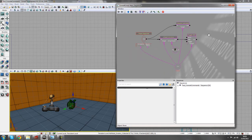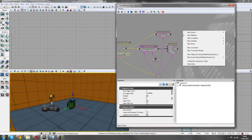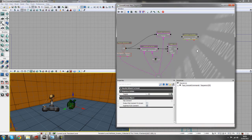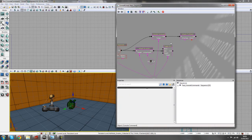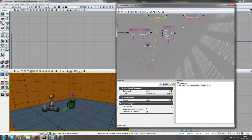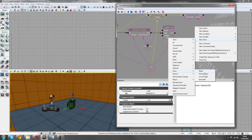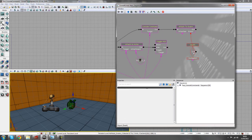Next, we need to detect when the player dies. Right-click, new action, event, attach to event, and hook that up outside the console command. Then right-click for a new event — under pawn, select 'death'. Drag the event down to the death node.